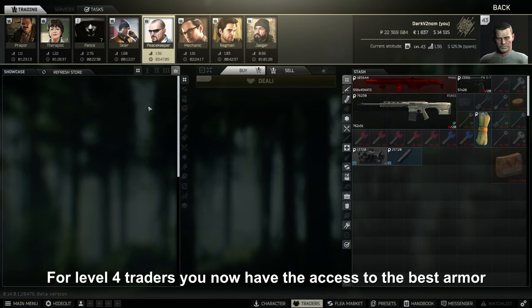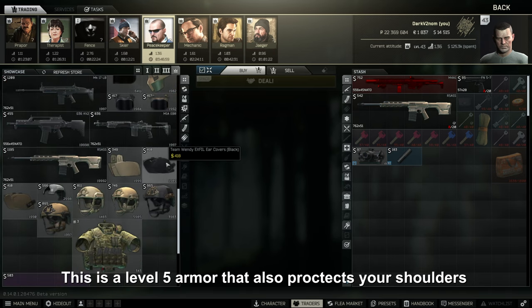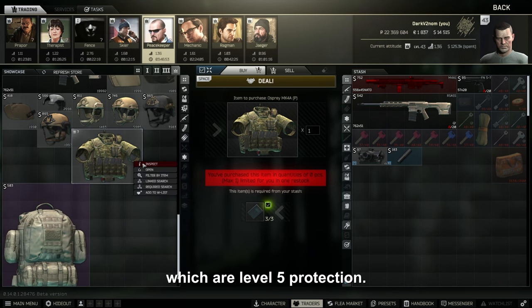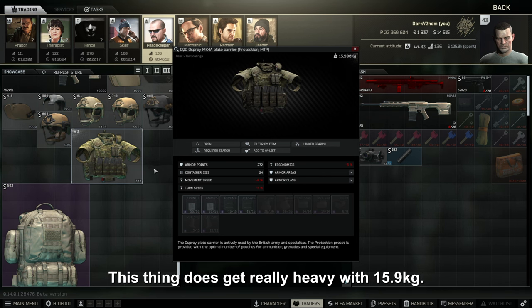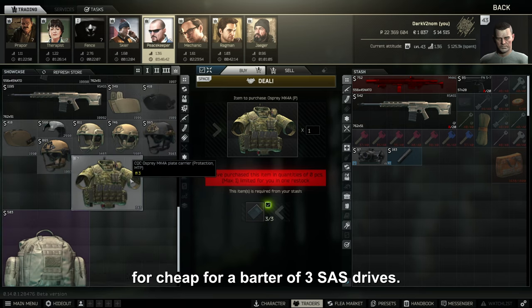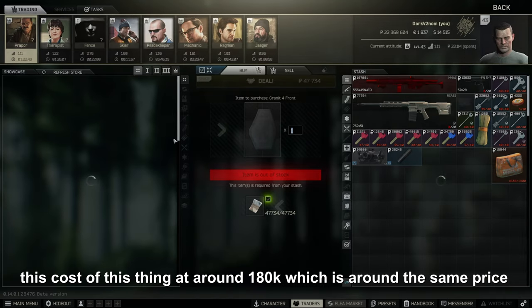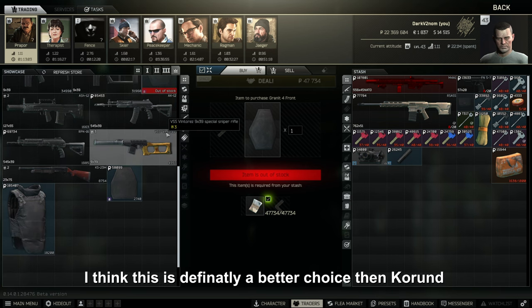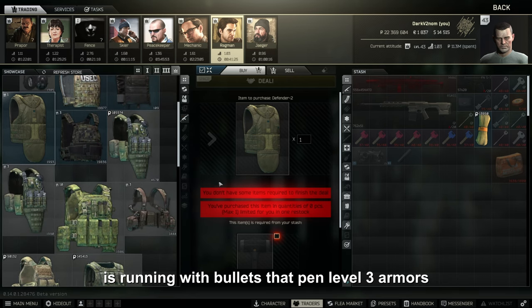At level 4 traders, you now have access to the best armor currently in the game: the Osprey protection. This is a level 5 armor that also protects your shoulders with level 3 built-in armor, and your sides with level 5 protection. The downside is its weight — 15.9 kg. The good news is it's currently available cheap via a barter of 3 SAS drives, which are around 50 to 60k each on flea, making the total cost around 180k rubles — the same price Therapist sells Korund for. I think this is definitely a better choice than Korund. By the time most of us have level 4 traders, every PMC is running bullets that pen level 3 armors.